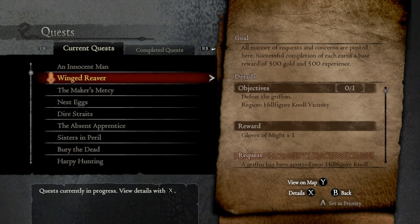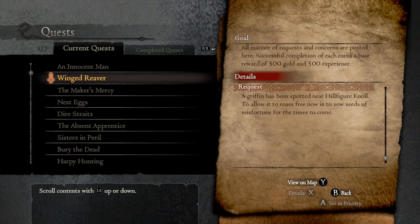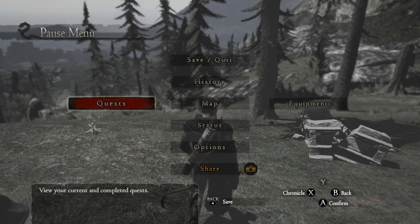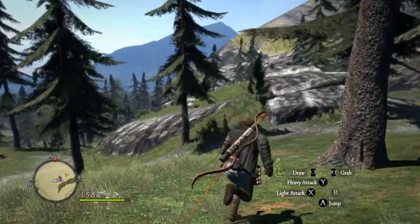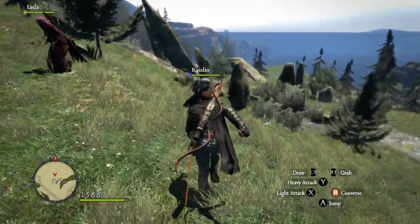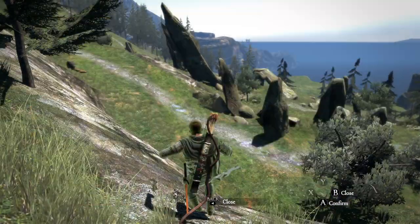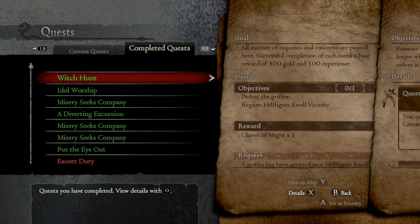Find the griffin in Hillfigure Knoll vicinity. Griffin has been spotted near Hillfigure Knoll — to allow it to roam free is to sow seeds of misfortune. Wait — no, those are just harpies. Winged reaver — let's see. Where am I supposed to find this thing?